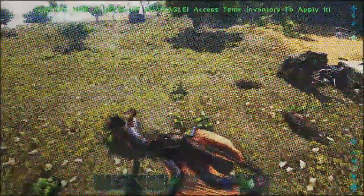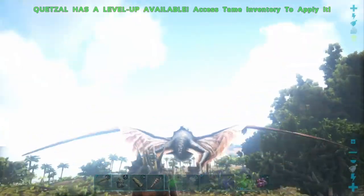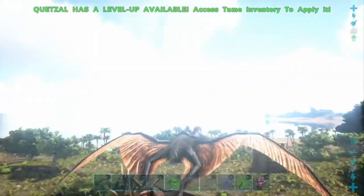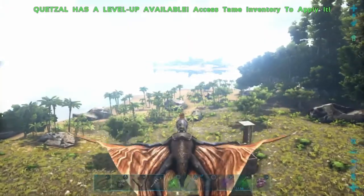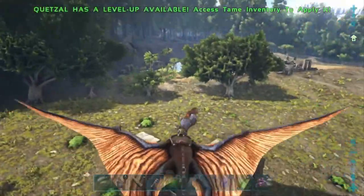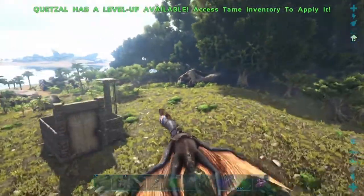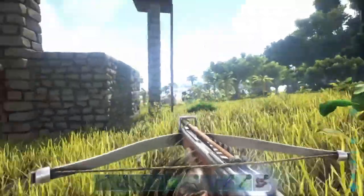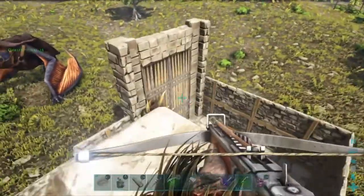I'll grab the saddle and we'll be good to go. This little lady's been creeping around our base long enough — she wants to join the crew. The Quetzal has no problem picking up even a trike. Once you get the Quetzal you can really start to tame some stuff. Again, if you're just going for eggs, this is a level six — if it's not going to be for combat or utility other than eggs, there's really no point in getting a high level one.